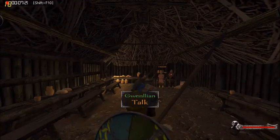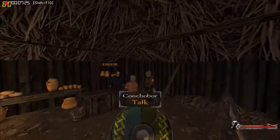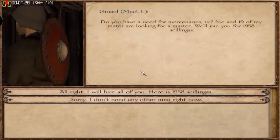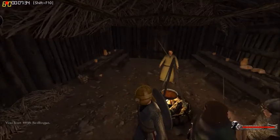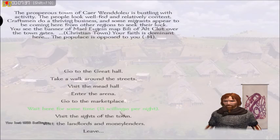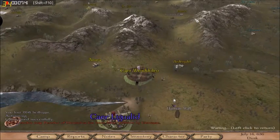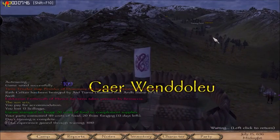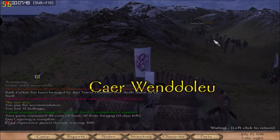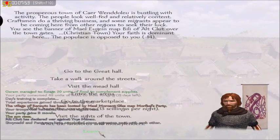The mead halls are sort of standard tavern RPG fare — you can go hire mercenaries. They tell you how much they want and how many people they have. I hire them, and now I have ten new mercenaries in my army. Right now we're just traveling up north, taking a little wait in a city to boost morale, and once we get to more interesting bits I'll show you that.